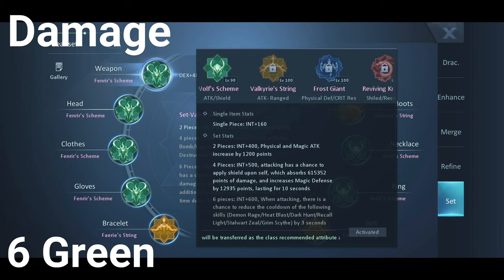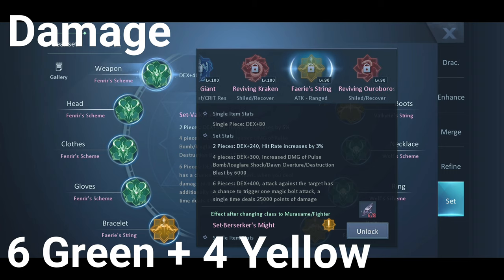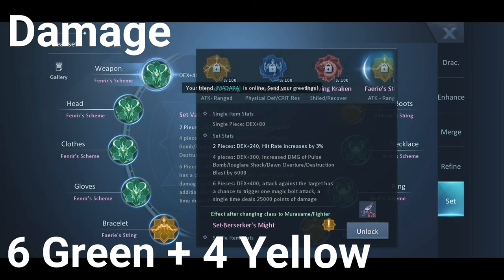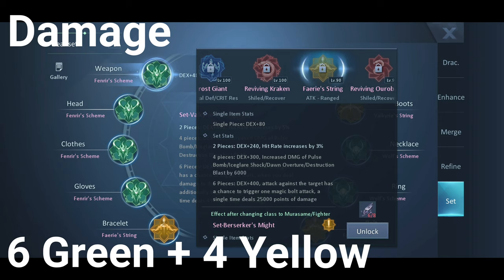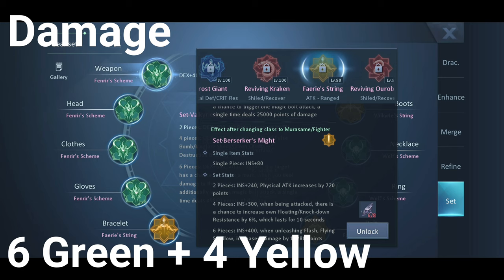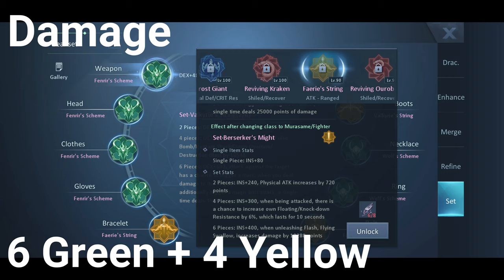Next for this set will be 4 yellow set — that will be Fairy String for level 90 to 99 and Valkyrie String for level 100 to 109. This will give Dexterity for Gunslinger, Assassin, Soul Dancer, and Reaper. It will also increase hit rate and increase the damage of Pulse Bomb, Ice Glare Shark, Don, Overtune, and Destruction Blast. For Blademaster and Fighter, instead of Dexterity, it will give Insight. It will also increase physical attack, and when taking damage, there is a chance to increase floating or knockdown resistance.